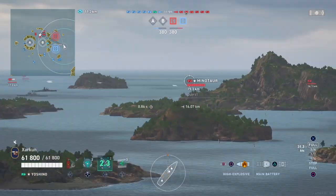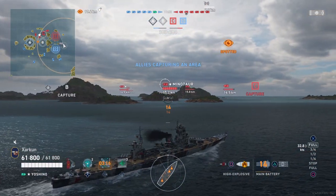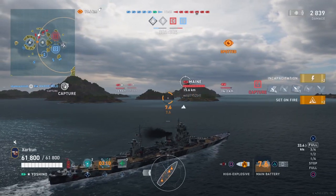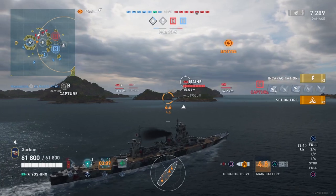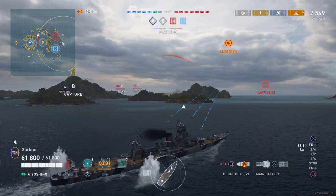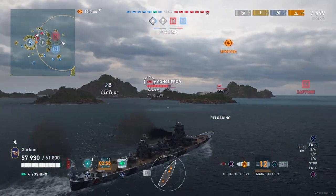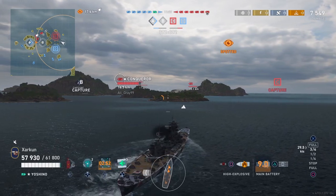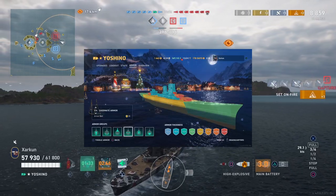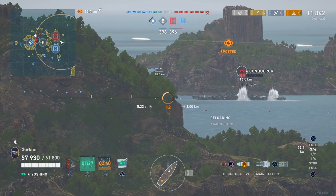Beyond the torpedoes, the Yoshino's maneuverability statistics are not great. It does have a very fast top speed of 34.6 knots, which is honestly pretty quick for a cruiser of this size, but it has a 920-meter turning circle — bigger than a lot of battleships — and an 11.1-second rudder shift time, so you couldn't accuse it of being agile. The hit points pool is 61,800, which is quite robust, and the armor on the Yoshino features 30 millimeters of plating on its sides and 25-millimeter bow and stern, so of course it can be overmatched.